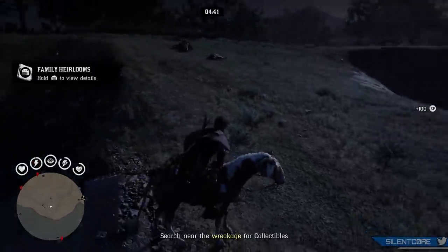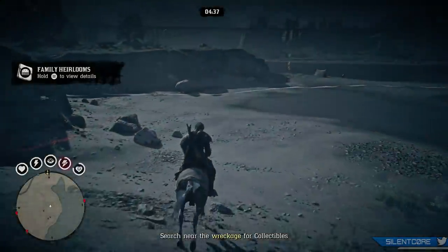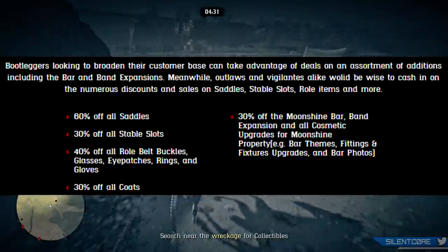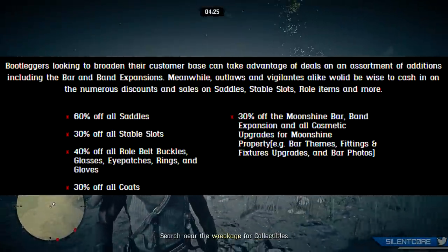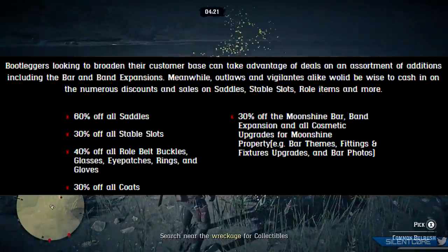Let's go over the discounts this week in Red Dead Online. There is 60% off all saddles, which is a pretty good sale if you need any for additional horses, 30% off all new stable slots, 40% off all role belt buckles, glasses, eye patches, rings, and gloves, and 30% off all coats.